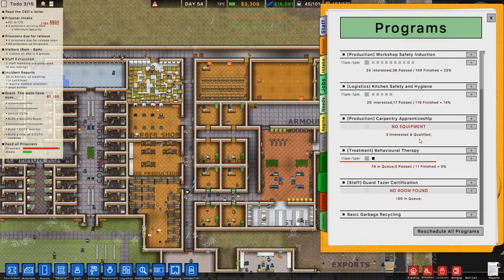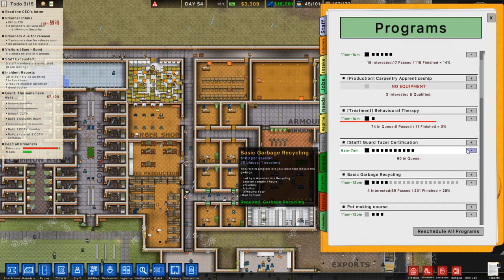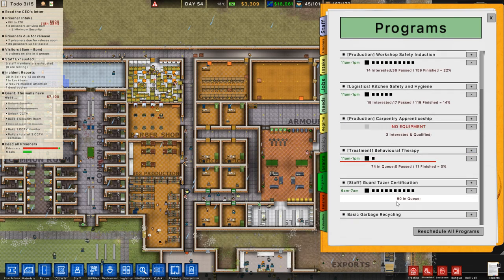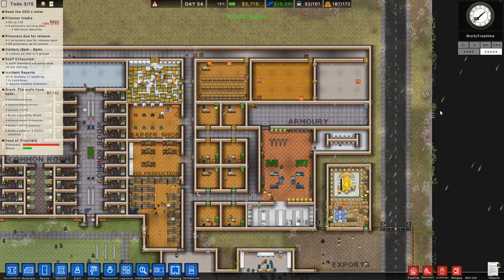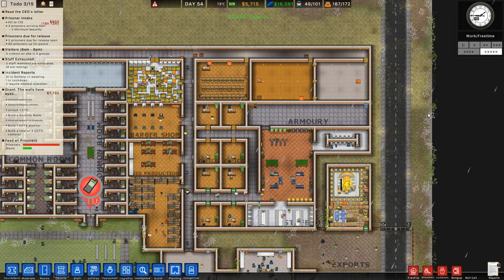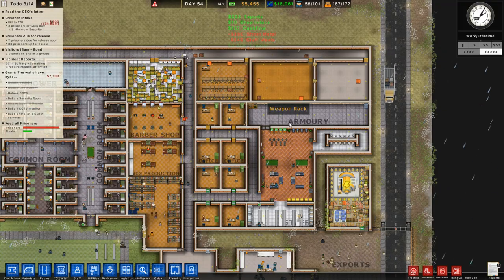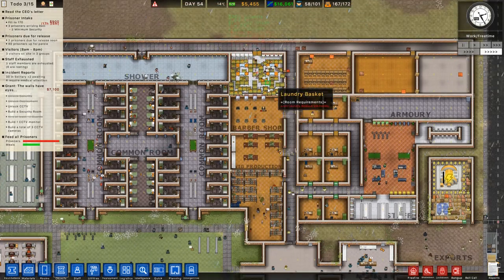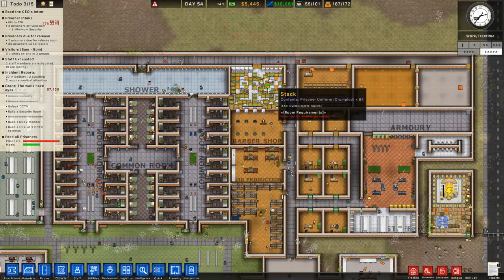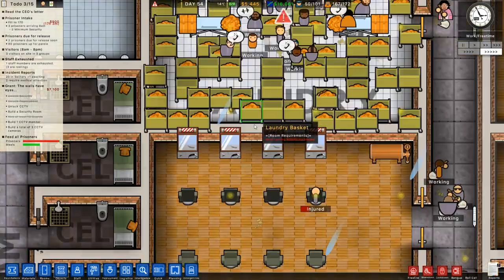We should have done the classroom. Rooms - let's pause it - classroom. We're just going to get this first one set up. It requires an office desk - we'll drop that in. We need school desks. There we go - nice big classroom. We'll get a chair in for the teacher. Programs - taser. Let's redo that one because now we have a classroom. Guard taser certification - there are now 19 in the queue for this classroom. It's going to happen at 6am and 7am.